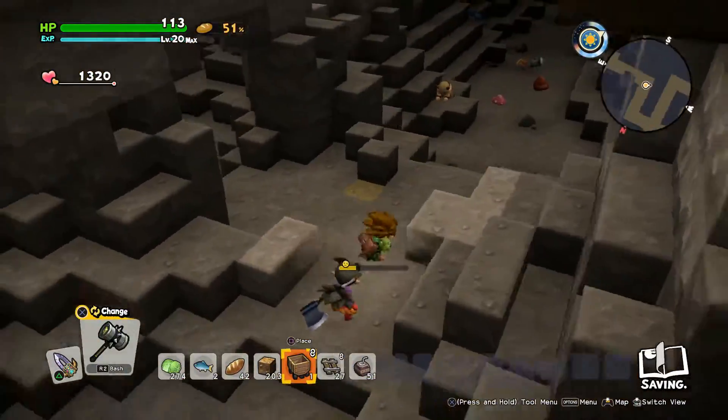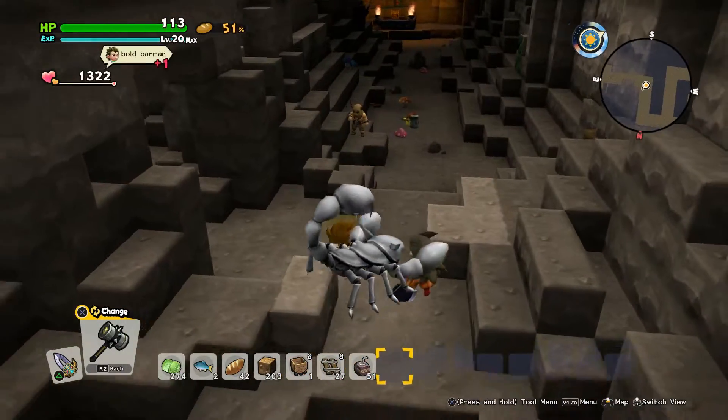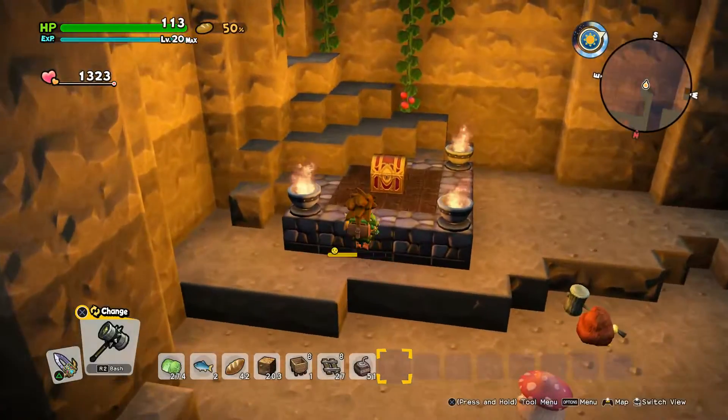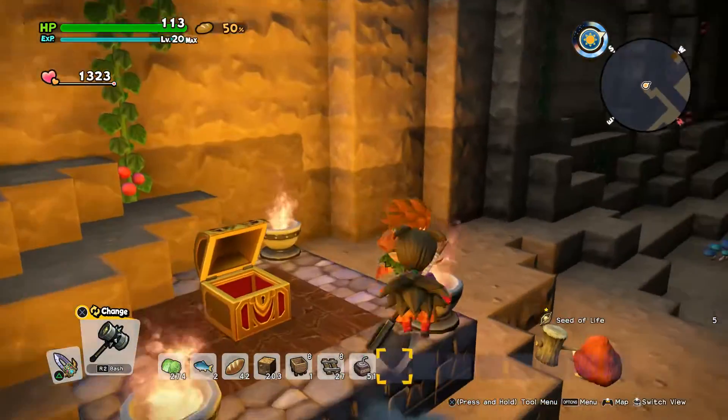Here there will be a wall in the way, but this one you can destroy with a few bombs. And then you'll just follow the path to this corner, and there you'll find the next seed of life!